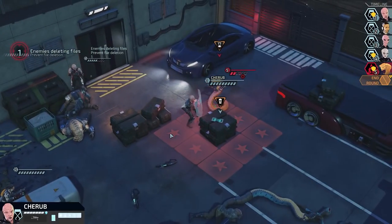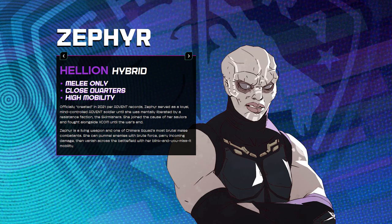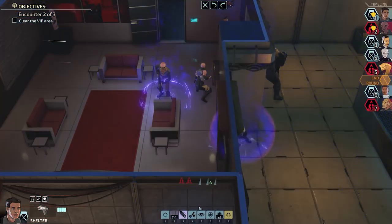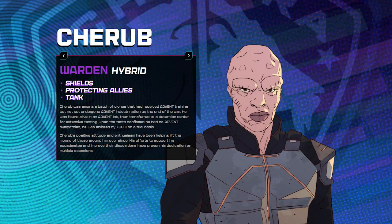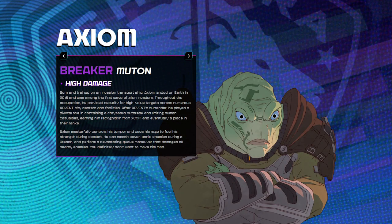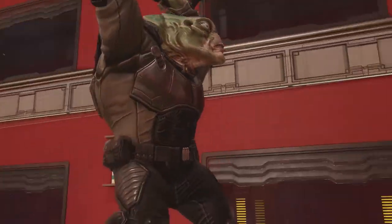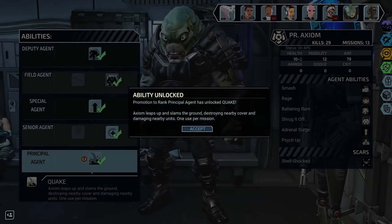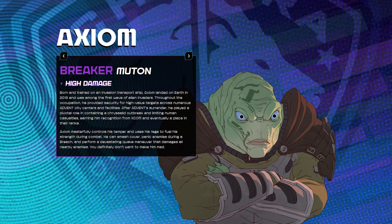Then we have two hybrids, Zephyr and Cherub, both utilizing strength far beyond that of regular humans. Zephyr with her hand-to-hand specialty and overwatch that does huge damage if enemies get close or try to move away from her, and Cherub's tankiness, shields which support the whole squad, and buffs. We have Axum the Muton, who is based around high damage smash attacks that can break cover, charge enemies, create quakes and so on. You don't want Mutons getting close to you in XCOM 2, and your enemies won't want Axum getting close in Chimera Squad. Think Hulk when you think Muton.